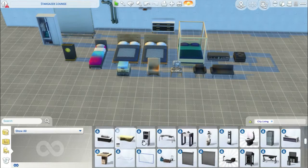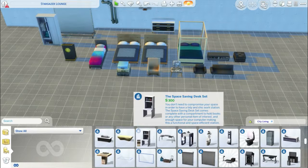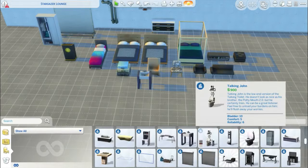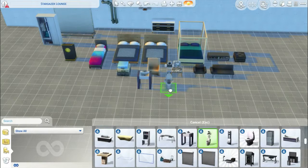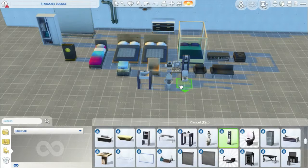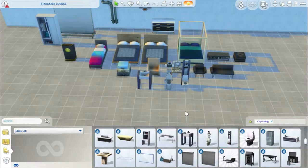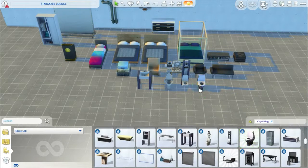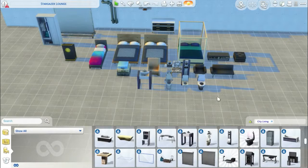We've got new bathroom stuff — we've got a new sink here. There's only one new sink. We've got two new toilets — and what I love is they're talking toilets. You can actually sit on them, talk to them, and have a little conversation. We've also got this new toilet here as well, so there are three new toilets in this pack. They come in quite out-there patterned colours.